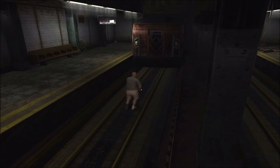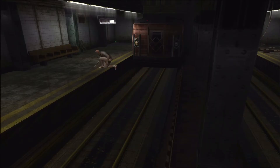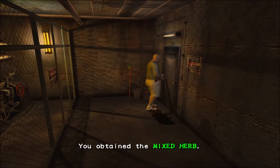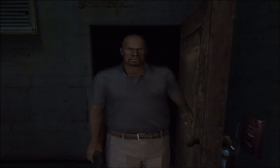Une fin alternative à ce niveau est possible. Si vous préférez ne pas entrer dans la rame et attendez patiemment le départ du métro, sur les rails où stationnait la rame se trouve la clé de la tour d'aération. Ramassez-la. Rendez-vous en sous-sol, là où vous aviez trouvé le volant de vanne, pour ouvrir la porte en face, verrouillée à l'aide de la clé de la tour d'aération.